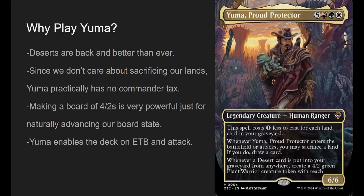So why play Yuma? Deserts are back and better than ever. We have so many more desert options thanks to Thunder Junction's new Wild West plane. Since we don't really care about sacrificing our lands or having our lands go to the graveyard, Yuma practically has no commander tax. Also, him making a board of 4/2s is really powerful — playing lands and doing what we want naturally advances our board state, and he enables the deck by sacrificing lands when he enters and attacks.